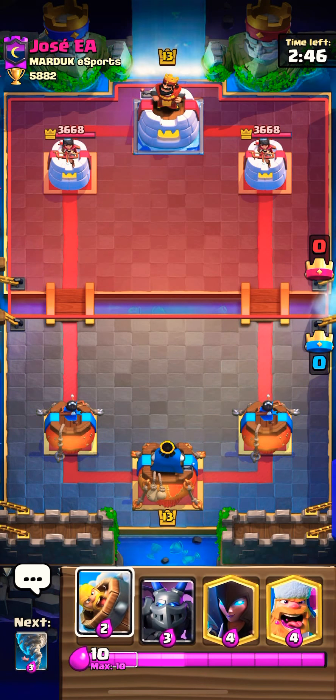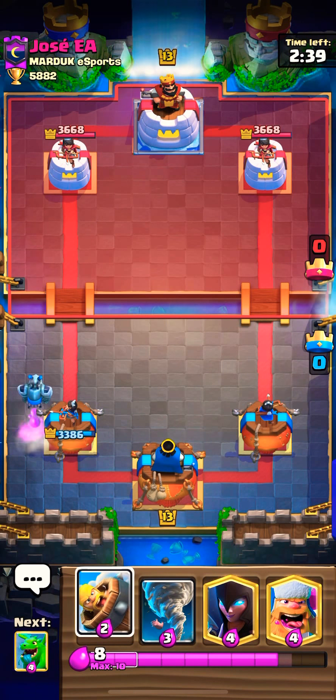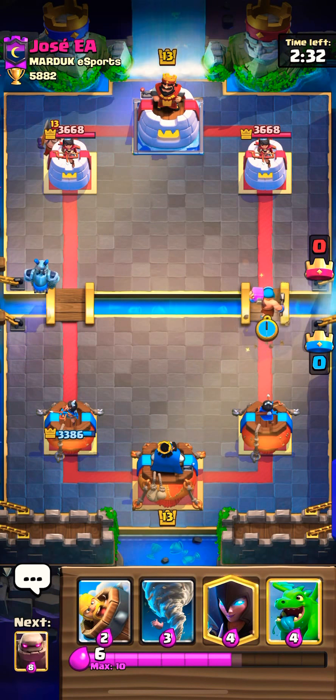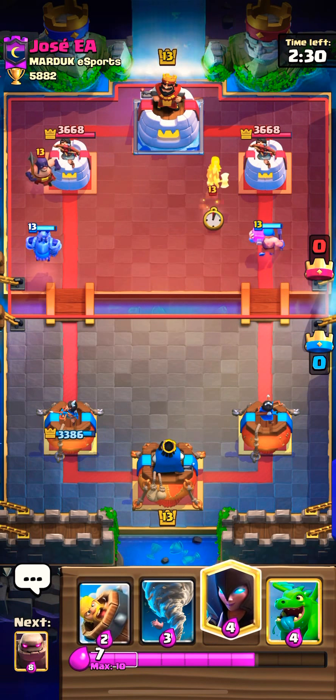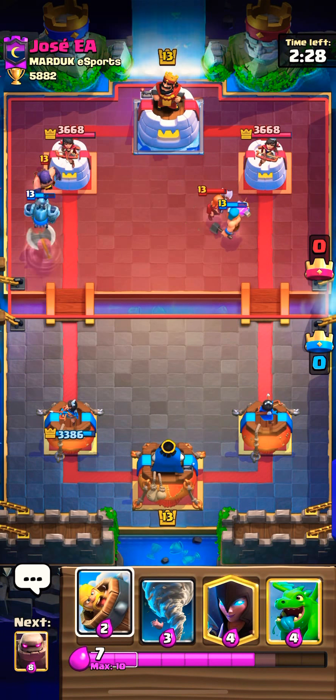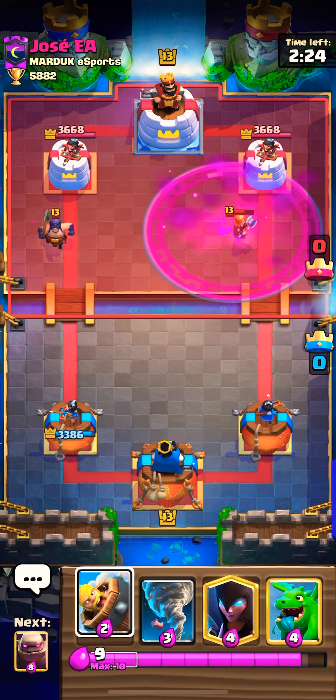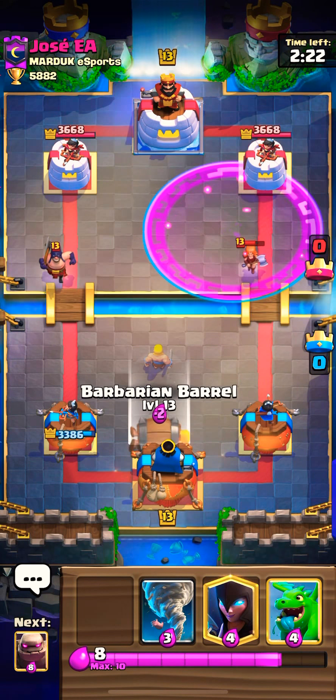We got a counter push going with the Golem and Baby Dragon. I did a Lightning there — we did hit the Valkyrie, so that was good timing. I go with the Night Witch here, then the Poison comes out from the opponent. I go with the Lumberjack at the bridge.